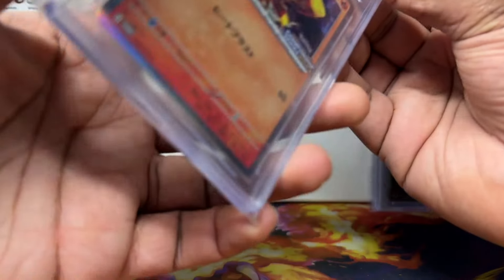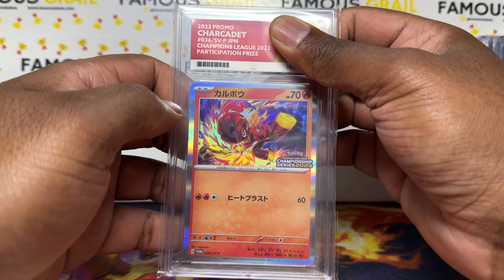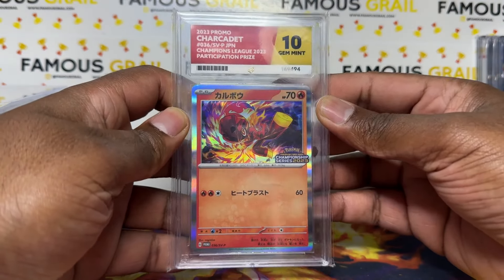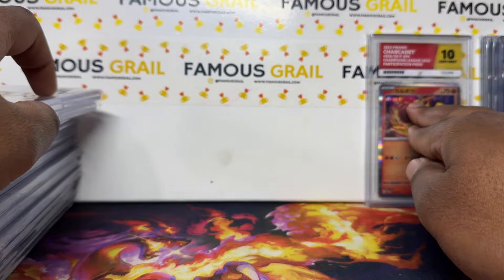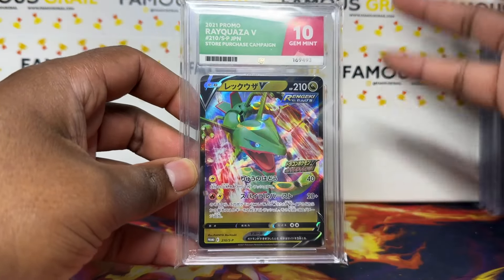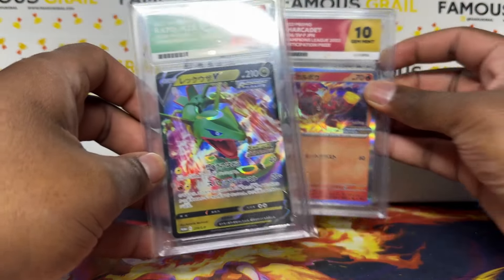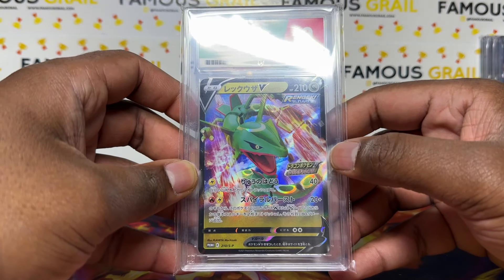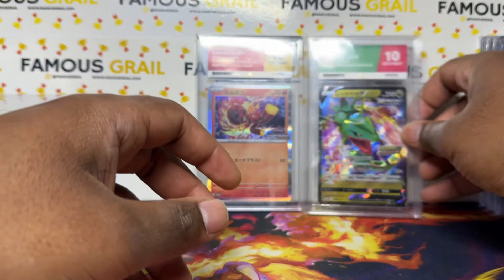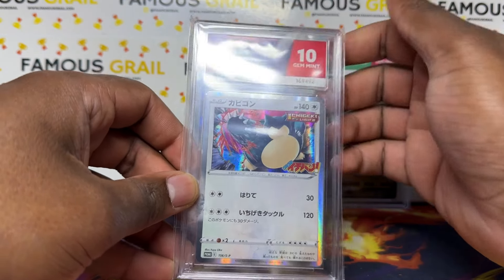Now getting into the promos — the main theme of today. First up, the Chocholax — one of the Scarlet Violet promos, Championship Series 2023, Gem Mint 10. I love Chocholax, one of my favorite new Gens. Then this one I've had since it came out — Gem Mint 10 as well. The color match looks amazing on both. Next is the Dragapult V promo — I believe it came with a pack alongside Blue Sky Stream — that's a Sword and Shield promo.